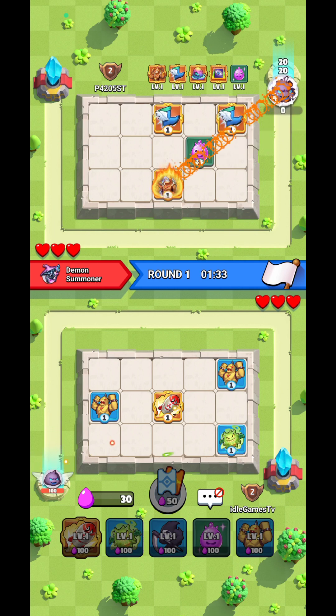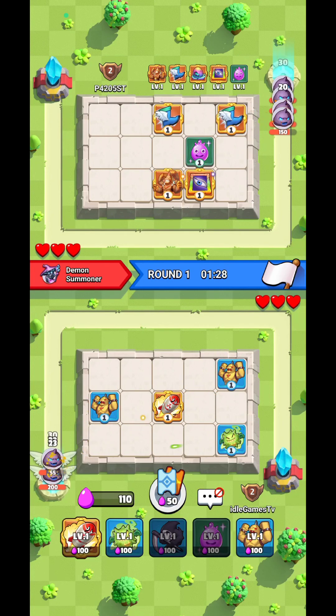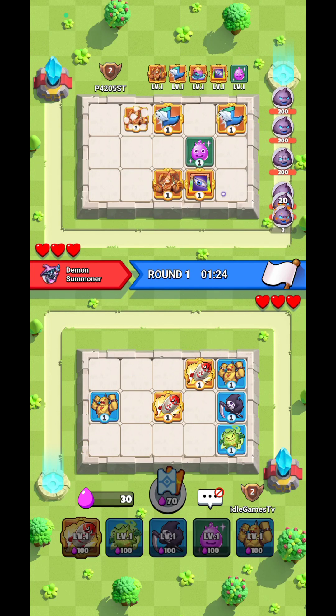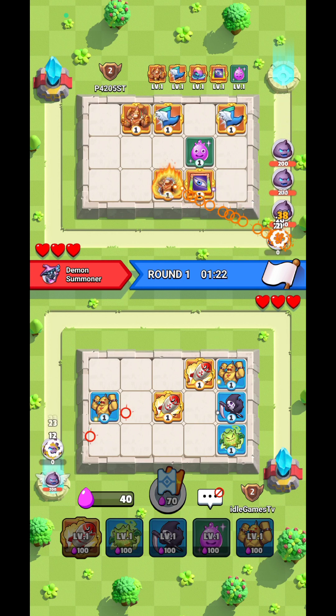You will have over here some demons — basically some bosses. Every 1 minute and 45 seconds the boss will come, and it depends on how long you're going to be able to stay alive.